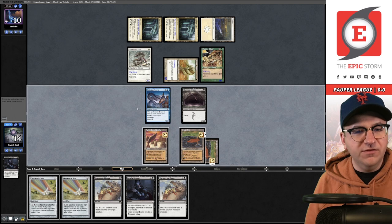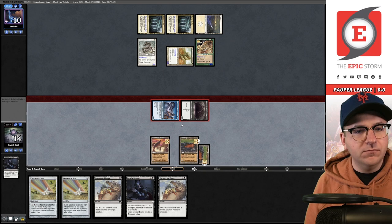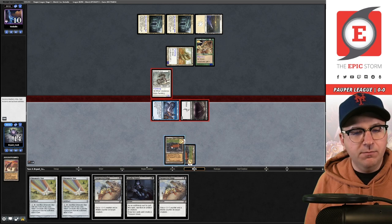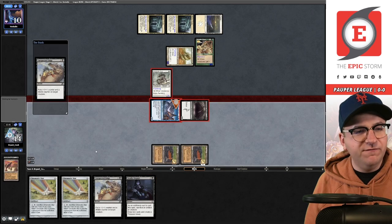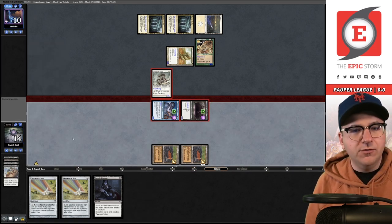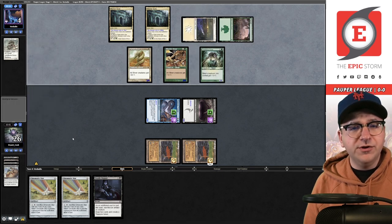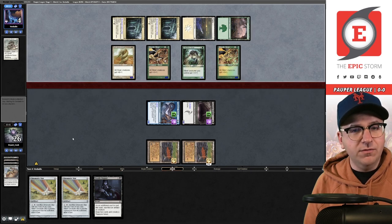Attack — they have to block at least one of these. We'll tap both lands. Let's target the Terror first with Unexpected Fangs, then target the Gurmag Angler — we're going to gain 12. Good luck racing me now. They have land number four and four in hand — Predatory Sliver and Muscle Sliver, so now they can block profitably. They still have two in hand.